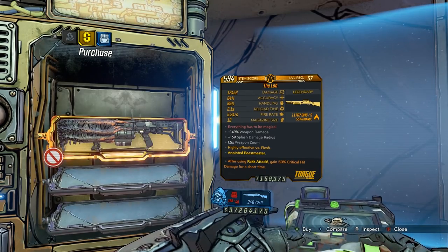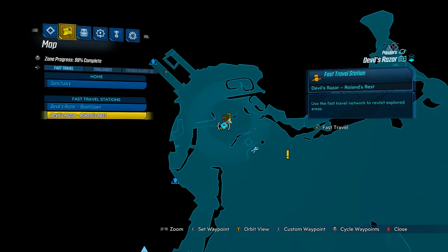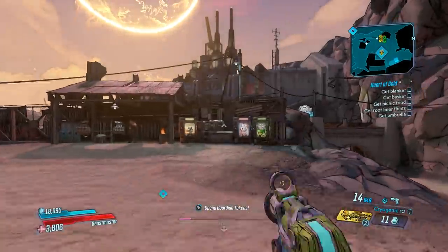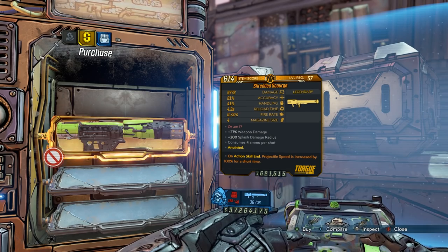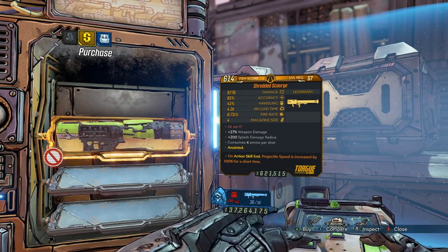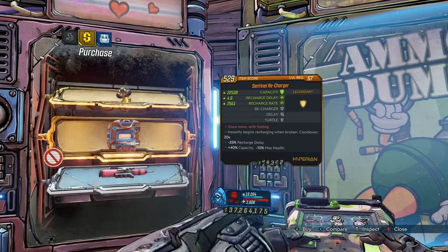What you can expect whenever you're doing this farming is that the Zed's Meds machine will give you two items — a class mod and a shield. The other two will typically give you one item each: a grenade, and then a gun. I also noticed that on Mayhem Mode 4, I was getting at least 50% of these legendary items with an Anointed ability. When I turned Mayhem off, I noticed I wasn't getting hardly anything with Anointed, so it definitely affects it.